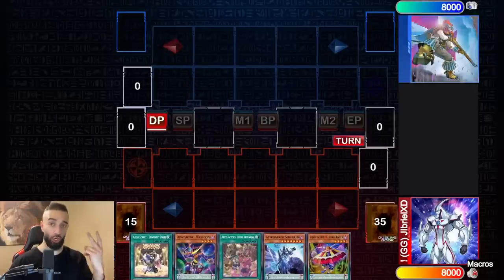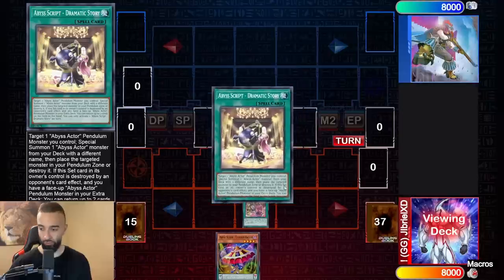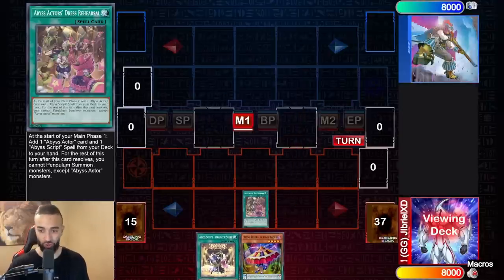Now this is a two card combo — I only need two of these five cards. We're gonna use the new card Abyss Actor Dress Rehearsal. At the start of main phase one: add an Abyss Actor card and an Abyss Script spell from your deck to your hand — that's a plus one on the spot. The downside is for the rest of the turn you cannot pendulum summon monsters except Abyss Actor monsters.